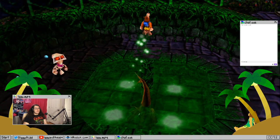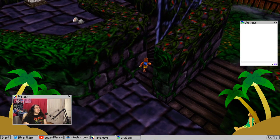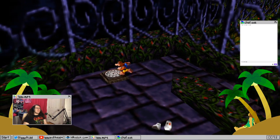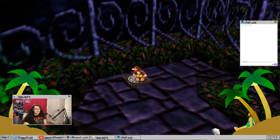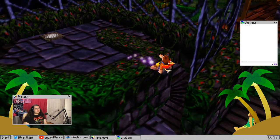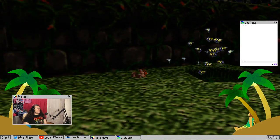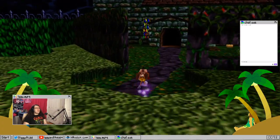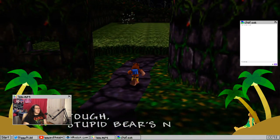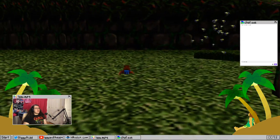I'm gonna use the amiibo to get him in my town. I just want that frickin' deer so bad — he's my favorite. My experience with Animal Crossing: I played a little bit of New Leaf, but I played a ton of Pocket Camp. Bow is my favorite from that. I'm gonna use that keychain to get him there, which is unfortunate because I kind of messed up — I was out on an island and saw Drago.